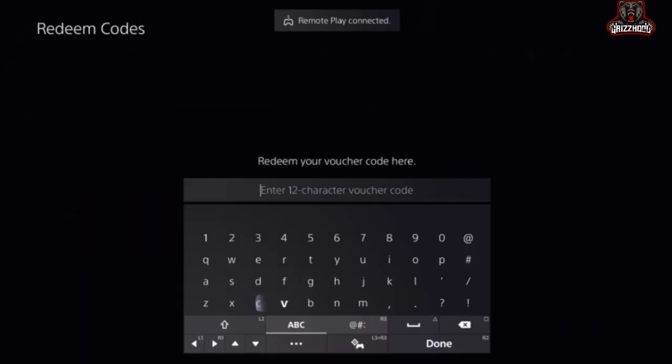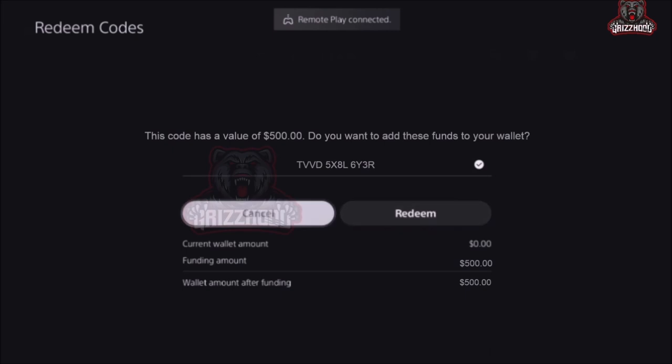Scroll all the way down to where it says Redeem Codes, instantly select X on it, and enable caps lock. Once you've done that, punch in all the codes you wrote down at the beginning, and also put in the last four digits they sent to your email. For me it's gonna be T-B-B-D-5-X-8-L-6-Y-3-R.